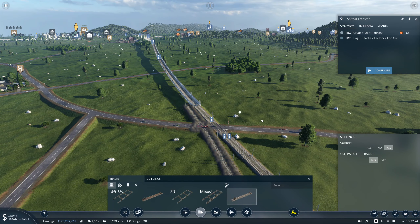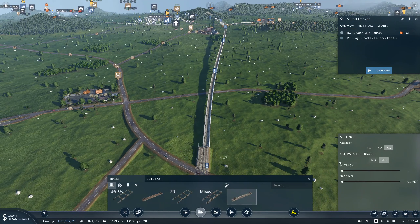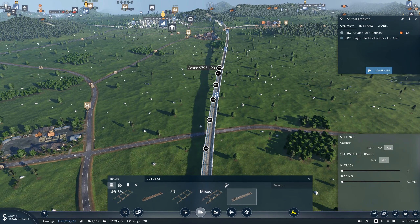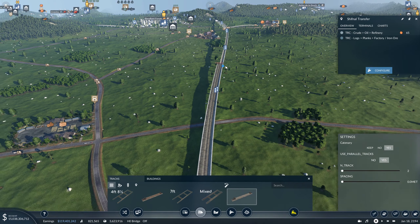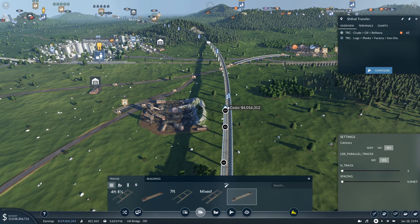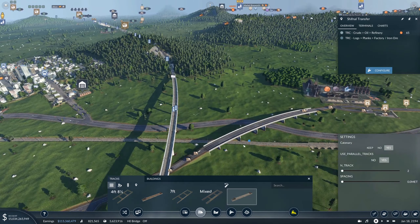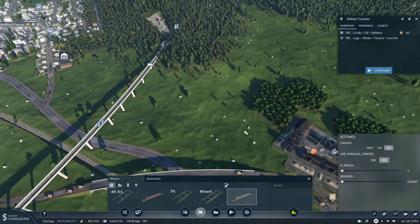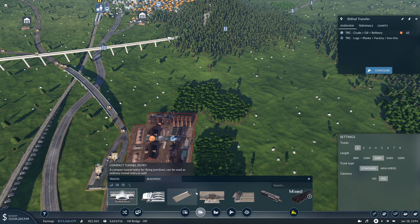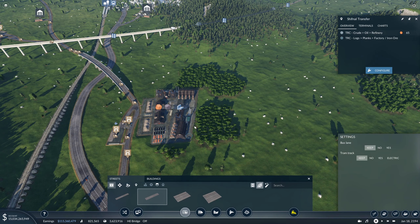I'm fine having this level crossing so let's keep it. Now for this we have to go up here — I think I'll go all the way here, that'll be really tricky. But let's figure out the station first. Two tracks, high speed, and a big one.